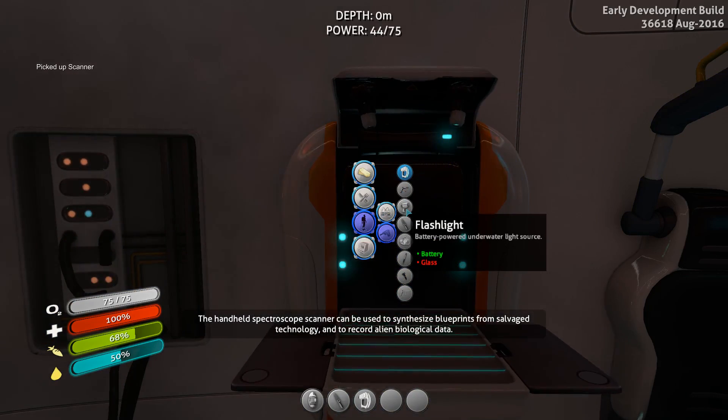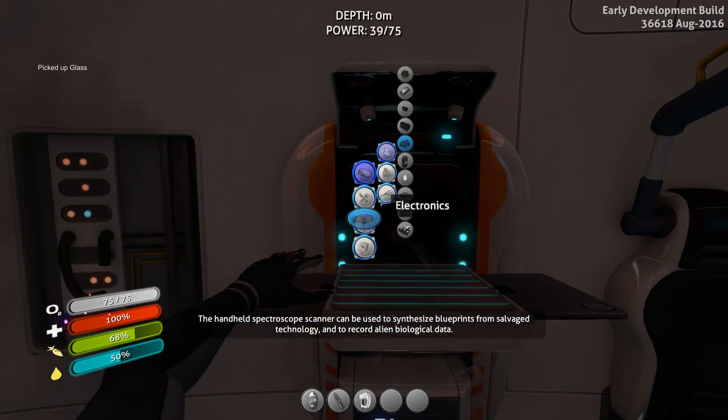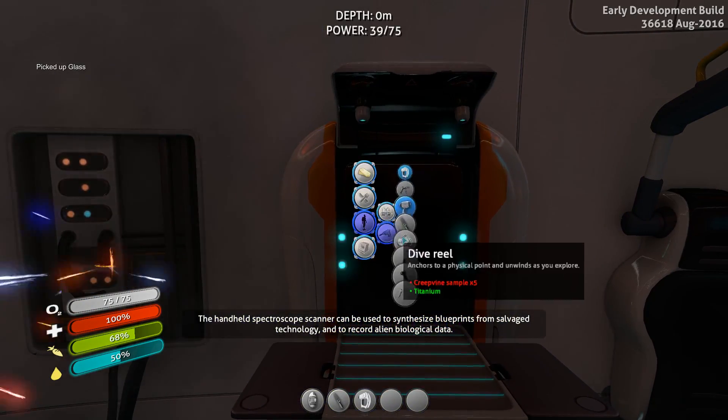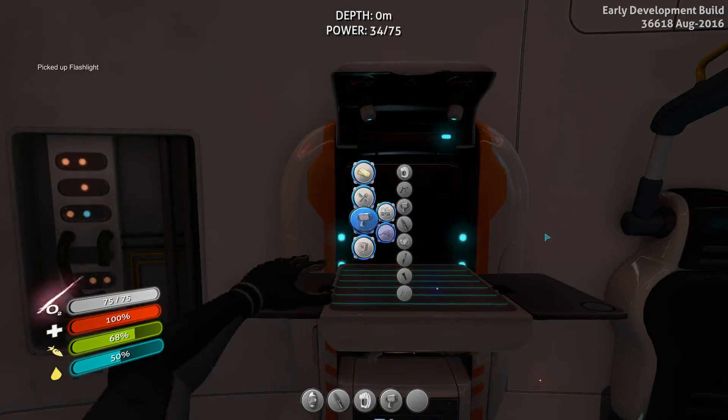Once we make some glass, we should be able to make a flashlight as well. Now we have a scanner and a flashlight.